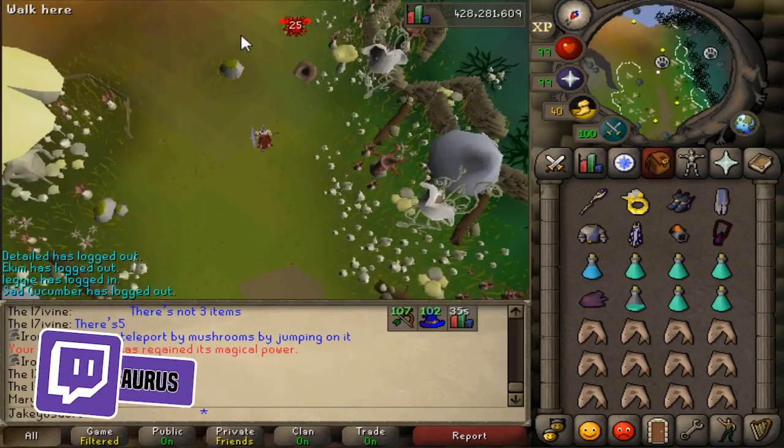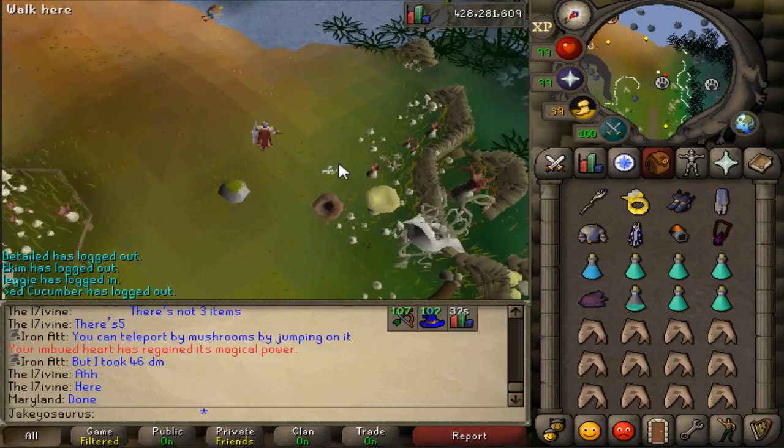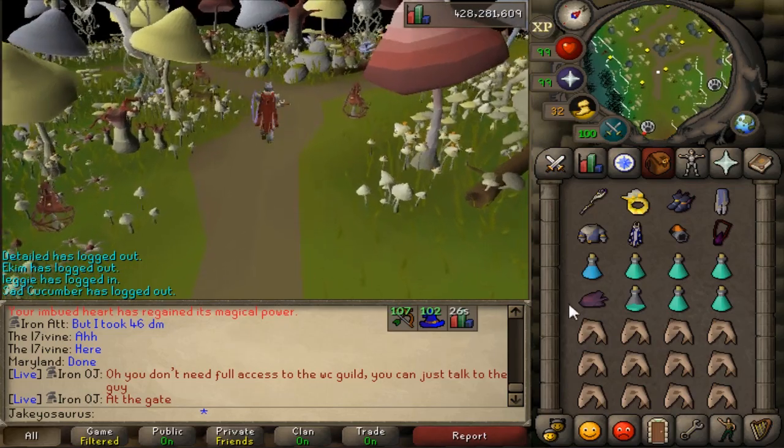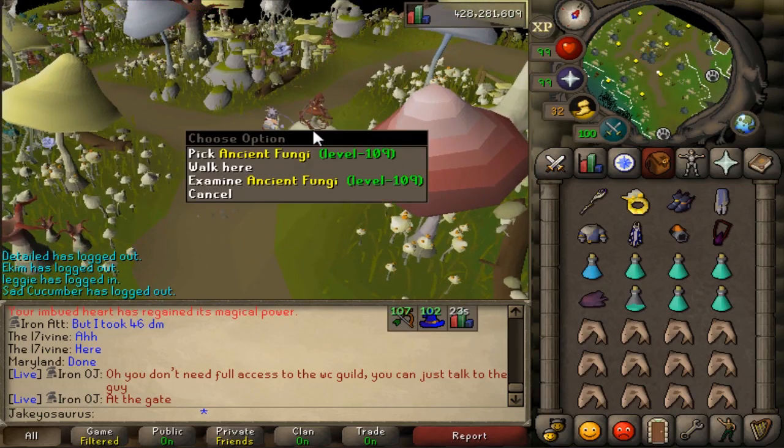I killed it - does it drop anything? It doesn't drop anything. Hoop snakes. Ancient fungi - hold on, I want to pick this. Oh, that just spawns zygomites, never mind.